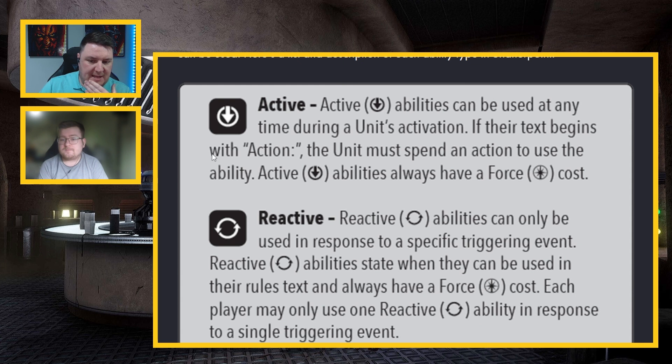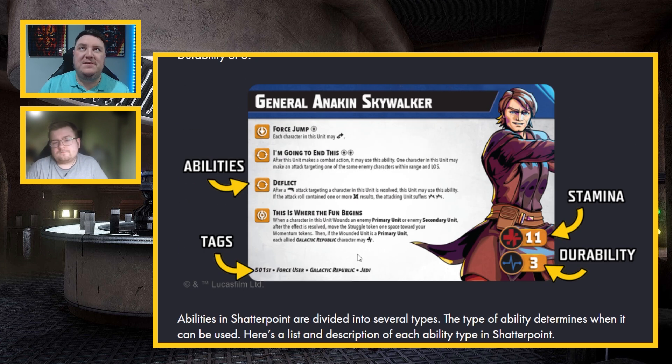Reactive abilities always have a force cost. But Deflect has no force cost — rather, the force cost is zero. There's a distinct difference, because if an ability doesn't have a force cost, the force cost can't increase by one when they become wounded. Deflect is going to be a keyword and ability you see on a lot of Jedi cards.